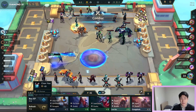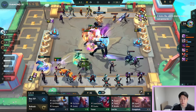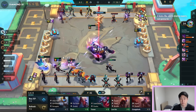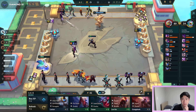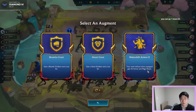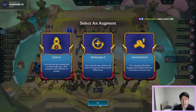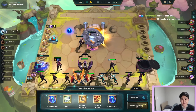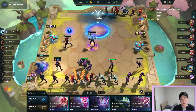We have a lot of Ezreals. I think I'll just go Hodge. I need three-star Vi. Heist level six now — Heart Emblem, Brawler Crest, Makeshift Armor two, Exiles two, Battlemage two, Champion Duplicator. We're continuing the heist.